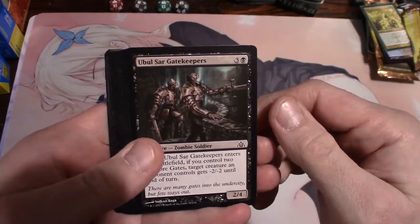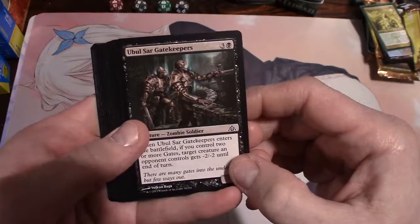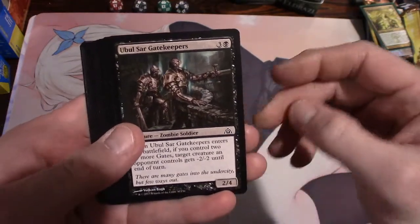Murmillo's Gatekeepers - if you control two or more gates, target creature an opponent controls gets minus two minus two until end of turn. Yeah man.